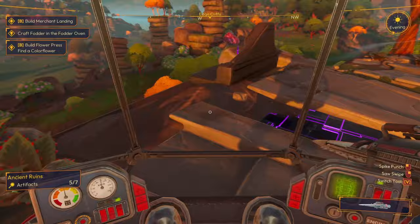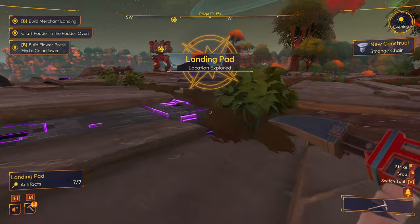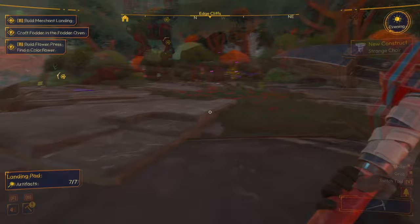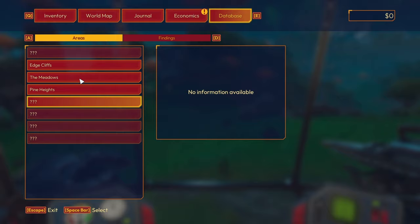We have two more to find. I see one over there and there's one over here. There we go - landing plan location explored! We've unlocked a strange chair. This was some kind of landing pad - obviously a very large alien civilization in this area. There's another artifact location to check out. In the database under findings the landing pad is there with a bit of the story.